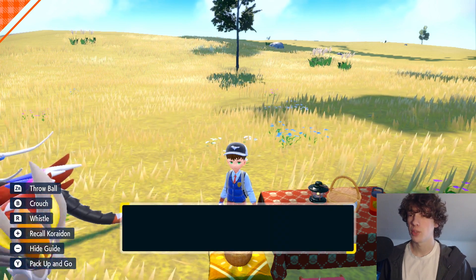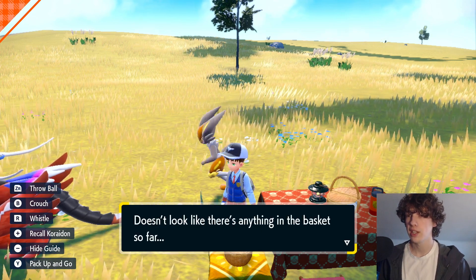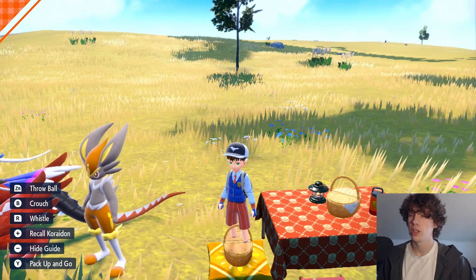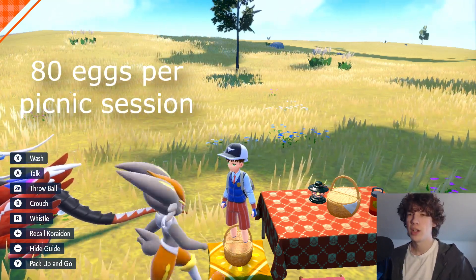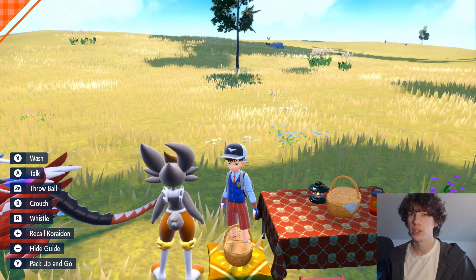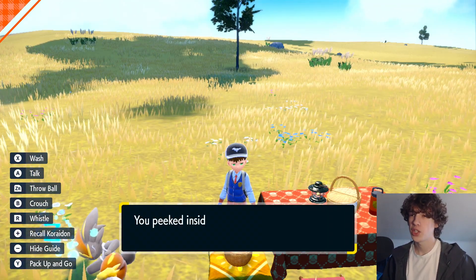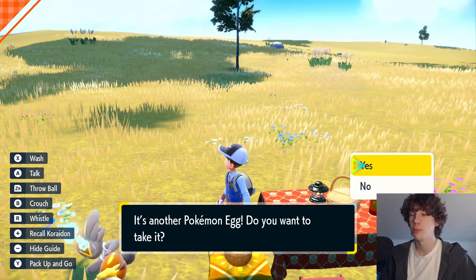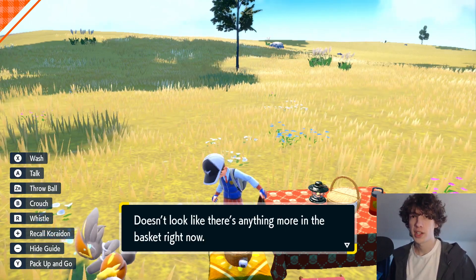This is the point where your picnic is ready to be made. You can click on the basket and it says there's nothing in here. So really, you can just set your Joy-Cons or your controller down and give it about a minute. With the math I've done, every minute and a half you will get around four eggs with Egg Power 2. It's been about 45 seconds, so if I click right here it'll say there's a Pokemon Egg — click Yes and take it. There are multiple, so keep taking all the eggs. I got exactly four eggs.